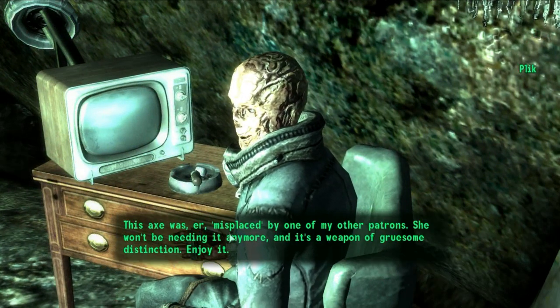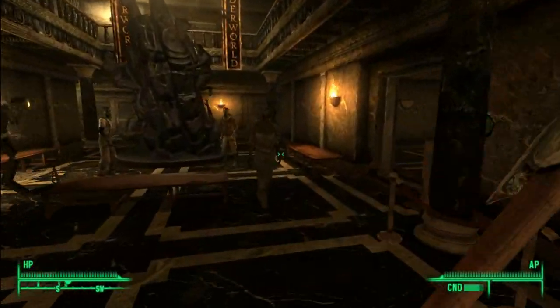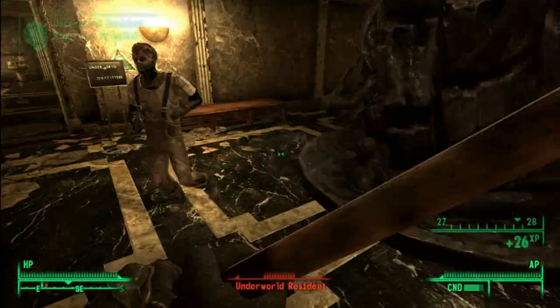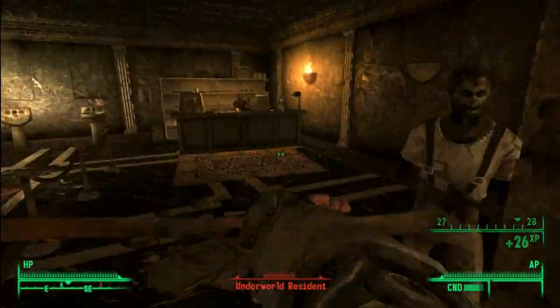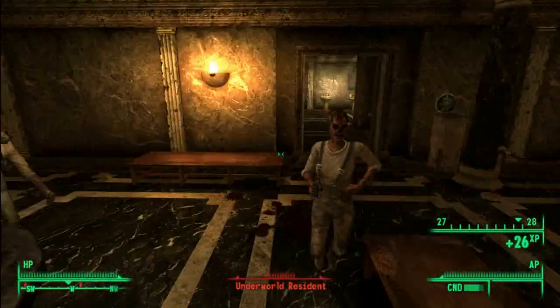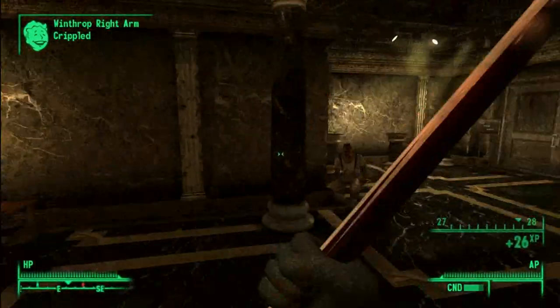Once you finish the quest, go back out and talk to Plick, and he will reward you with the Dismemberer. The Dismemberer is actually an awesome weapon because it has a unique effect: it gives enemies a Bloody Mess-style death without requiring the Bloody Mess Perk. Hitting and killing them will cause an 80% chance for them to explode into a bunch of gibs, and it will actually restore 5 action points whenever you kill an enemy this way, which is a pretty cool unique effect.